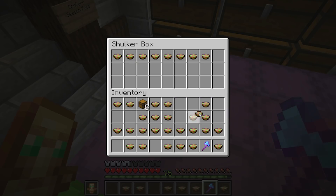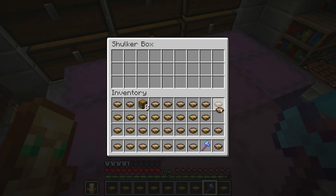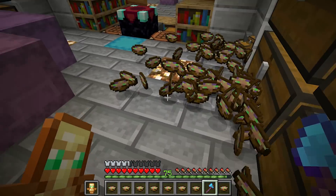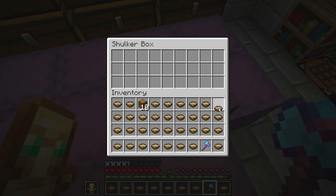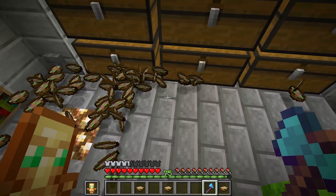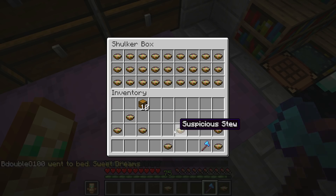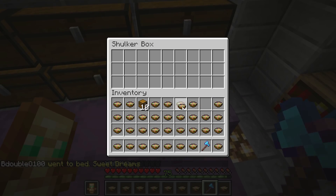It does seem like the NBT data is being weird because I was shift-clicking all of them into the same chest before. Huh, so maybe some of those are the same then - I thought it wouldn't pick it up if I did it like that. Well, there isn't much I can do to change that. I can still randomize it a little bit, and the chances of somebody taking the same ones out of the same chest - I'll leave a note over there. I'm glad I made enough though, I was a little bit nervous. It does seem very randomized, that's good.